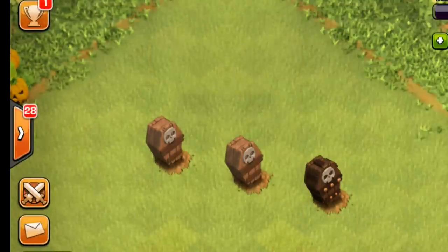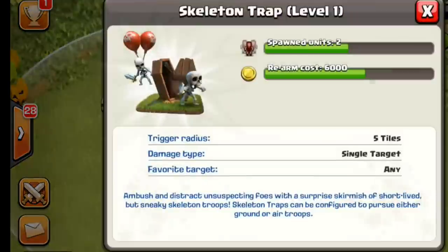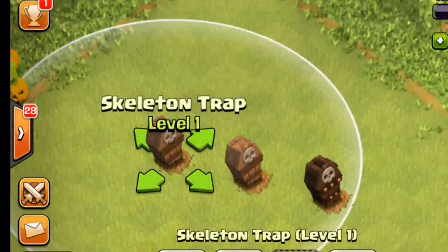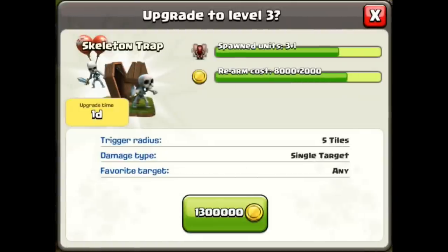Here is a look at the three levels of the Skeleton Traps. Level 1 and 2 share the same graphic, and level 3 looks a bit more intimidating. At level 1 we can see it spawns two Skeletons, those Skeletons having the same statistics as the Witch's Skeletons. At level 2 we get three Skeletons, and upgrading all the way to level 3 we get a total of four Skeletons.